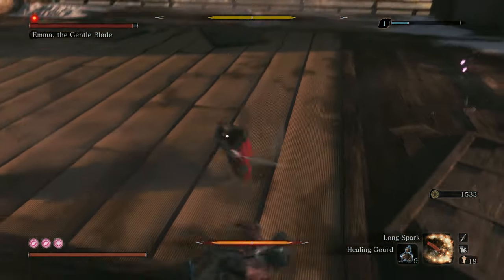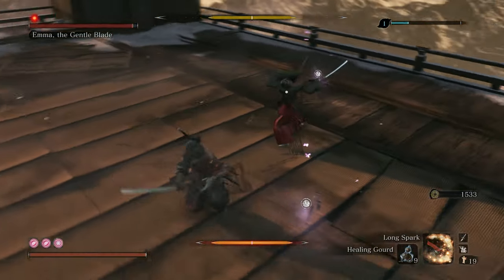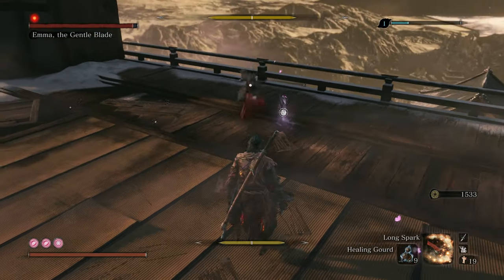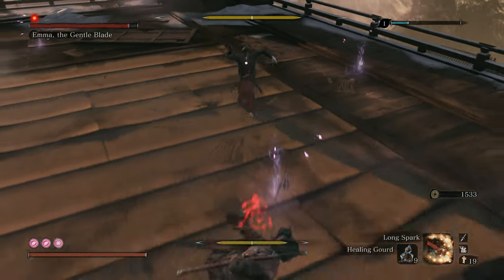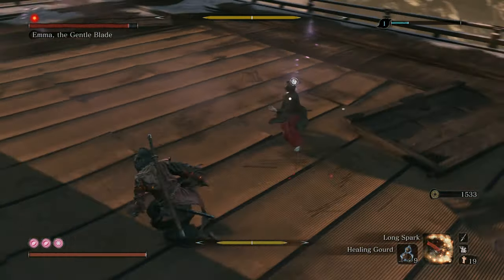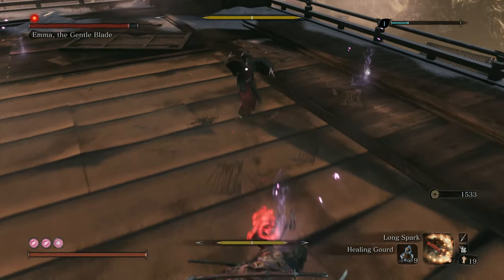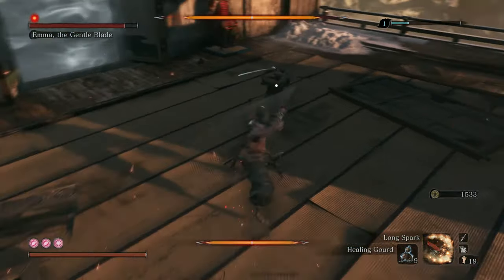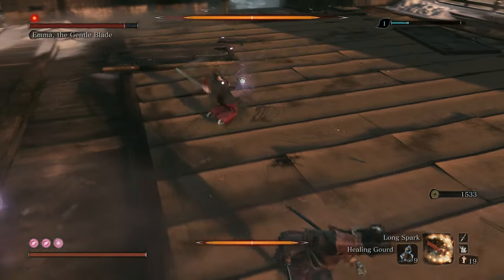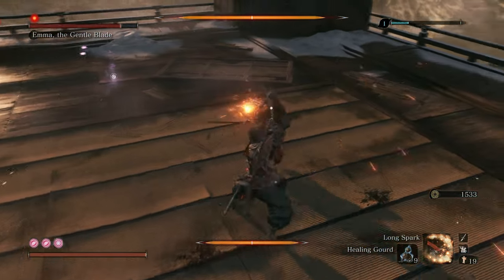While you can parry the long combo, it's just safer to run away from it since she doesn't really lose much posture either. Her grab attack is another one you have to look out for. She will get you like Snake Eyes or Guardian Ape — don't try to be fancy and dodge around because she'll just catch you for some reason. It's really strong.